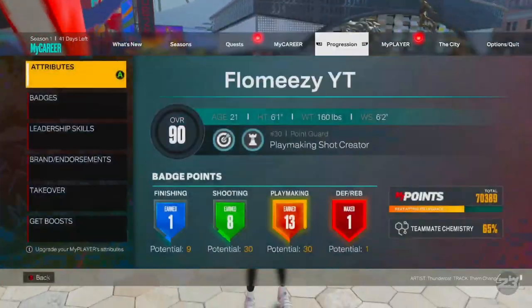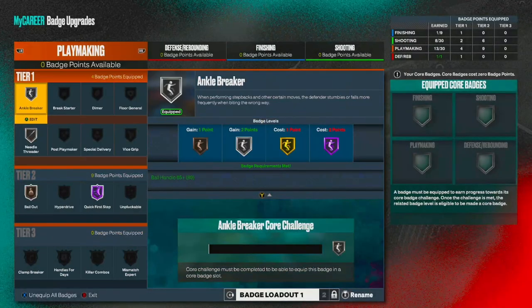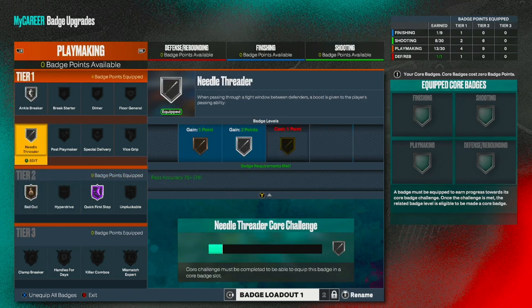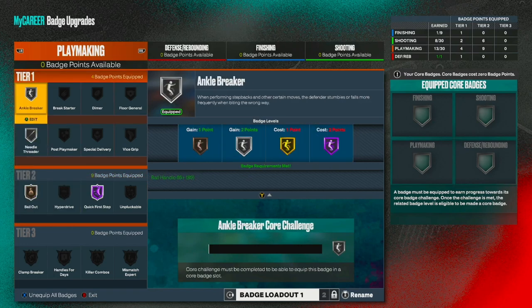If I go to my badges, I only have 13 playmaker badges right now. I only have Hall of Fame Quick First Step, Bronze Bailout, Silver Needle Threader, and Silver Angle Breaker. If you want to copy these badges down, do that.